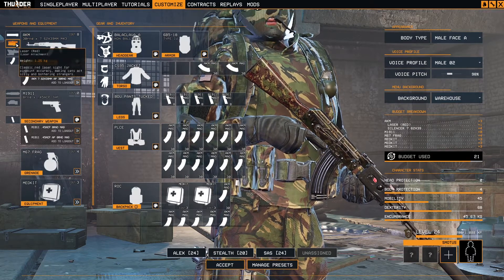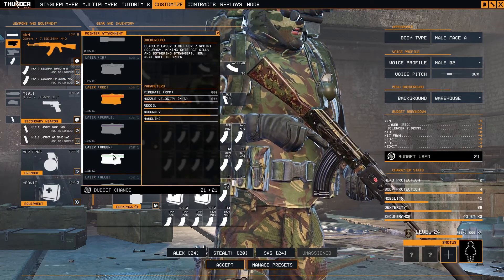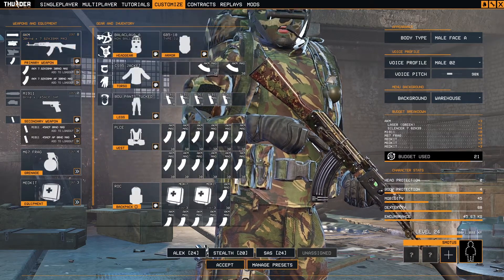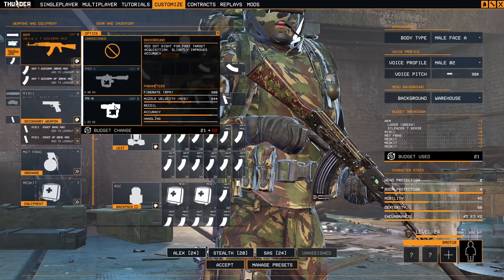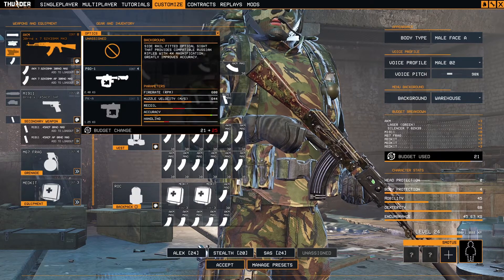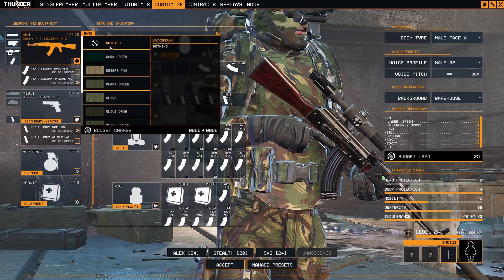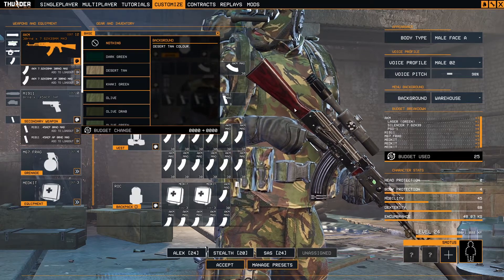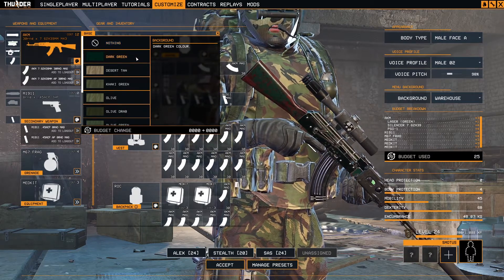Of course we add the silencer, because we are talking about a special operator for black ops kind of missions. For the laser, they would use green or red — let's say green. Because we have two Russian-type scopes, I will choose the PSO-1. Let's also remove the base skin; it doesn't look quite nice with this wooden-style stock. Maybe dark green... no.